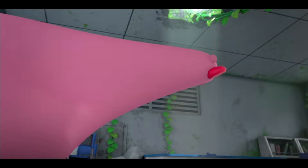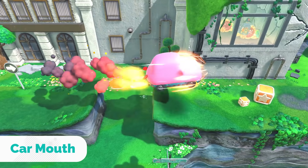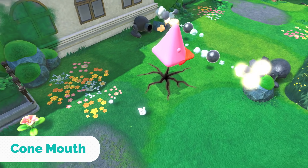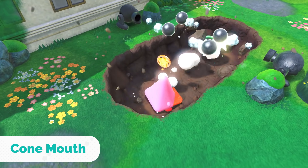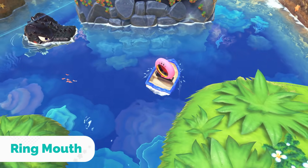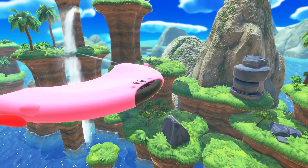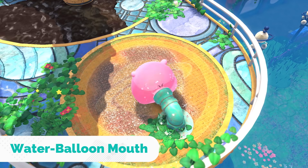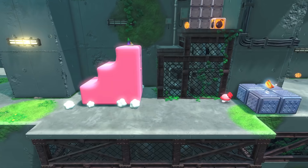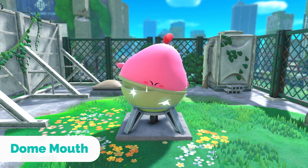Say hello to Mouthful Mode! Inhale a car for high-speed transportation, a cone to show the ground you've got a point, or a ring to command the wind. Kirby's actions will change depending on what he inhales. Use Mouthful Mode and search high and low for places where copy abilities just won't do.